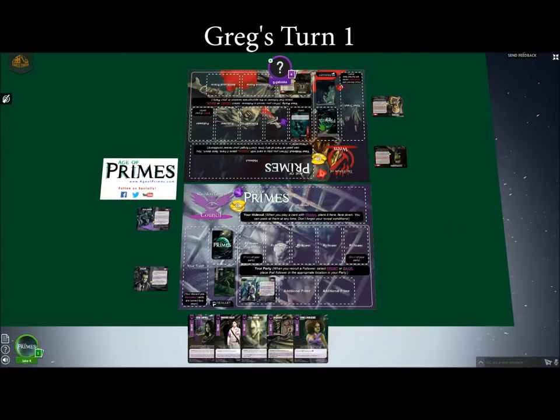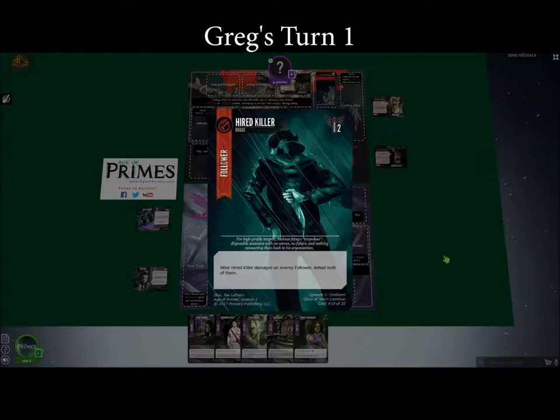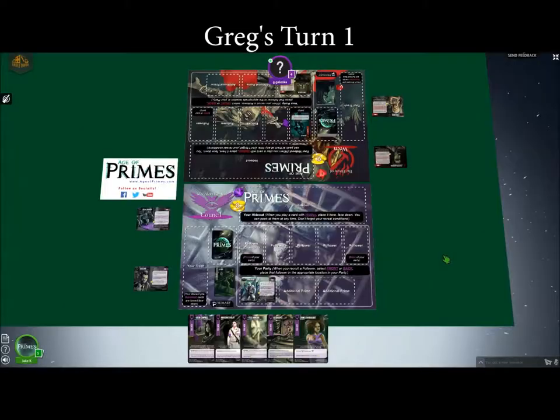I will bring in Hired Killer. He will come into play exhausted — just mouse over him and push. He can't duel this turn, but next turn he can. There's also not much purpose to dueling this turn since we're both at zero.